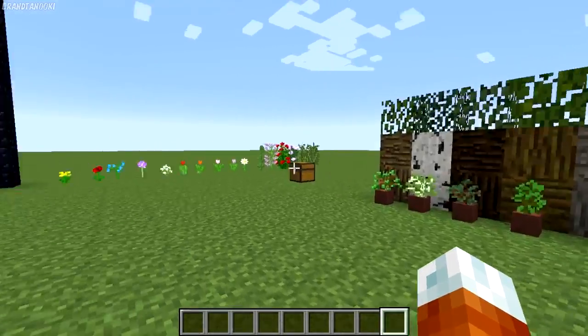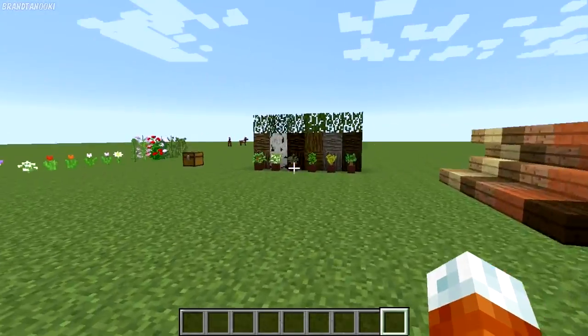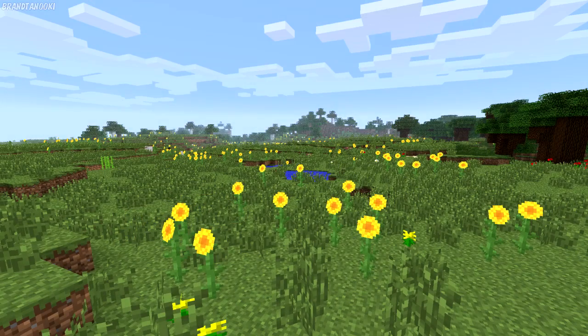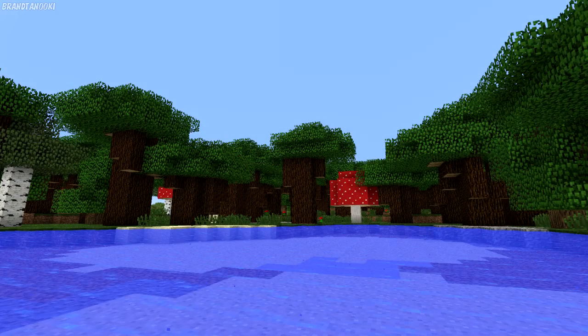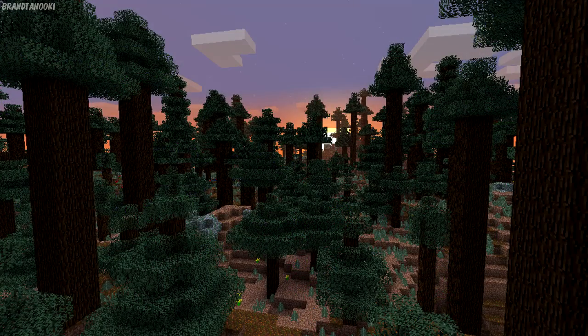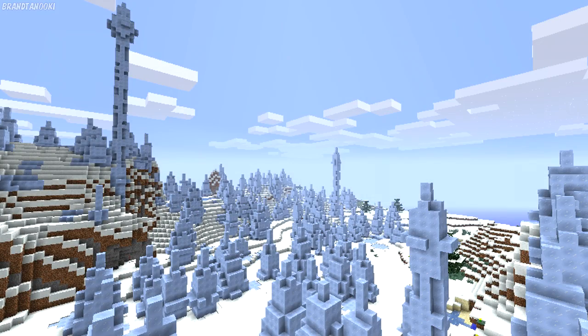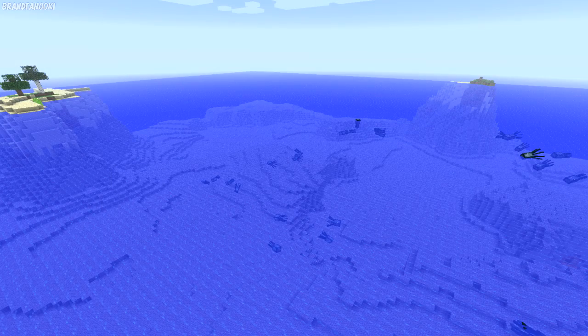The main feature includes all of these new biomes. The new biomes include Mesas, Savannas, Sunflower Plains, Roofed Forests, Birch Forests, Flower Forests, Mega Taiga, Extreme Hills Plus, Ice Plains Spikes, and Deep Ocean biomes.